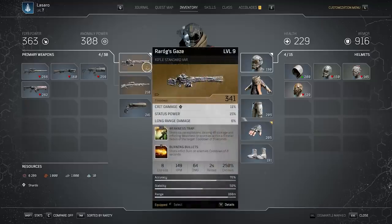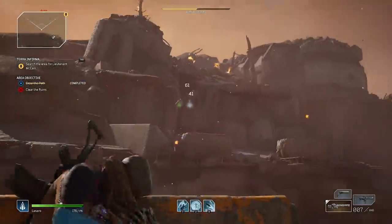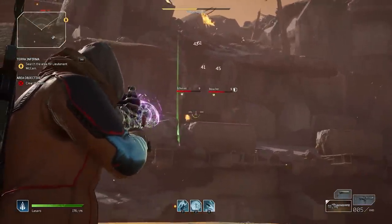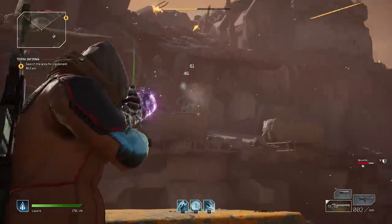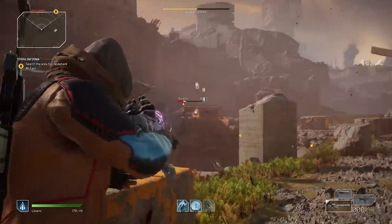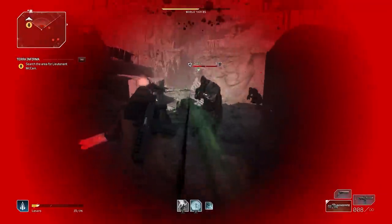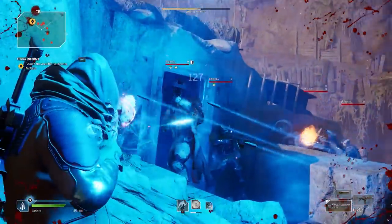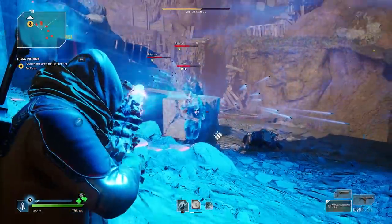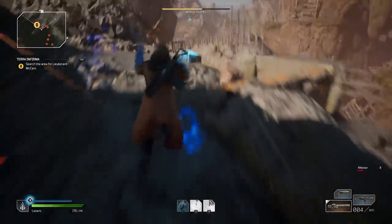The second legendary is Rarrog's Gaze, which comes with Weakness Trap and Burning Bullets. Weakness Trap makes shots cause explosions dealing 46 damage and inflicting weakness on enemies within a five-meter radius with a three-second cooldown. Burning Bullets has a chance to set enemies on fire on an eight-second cooldown. This weapon was even crazier because it absolutely shreds enemies — the base default damage is super high, it's very precise, looks spectacular, and is honestly the type of legendary I really like seeing. There are many more out there even crazier than these.